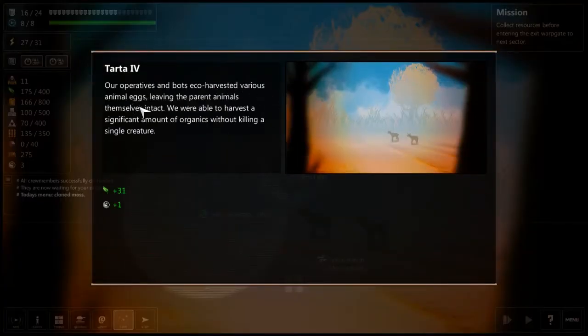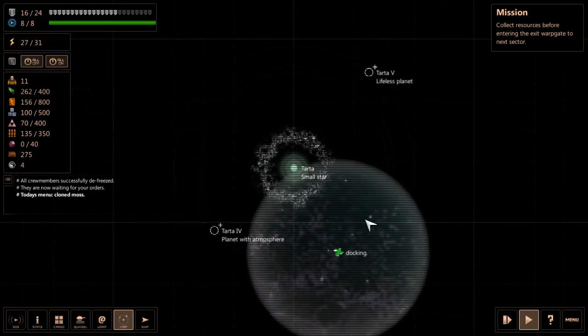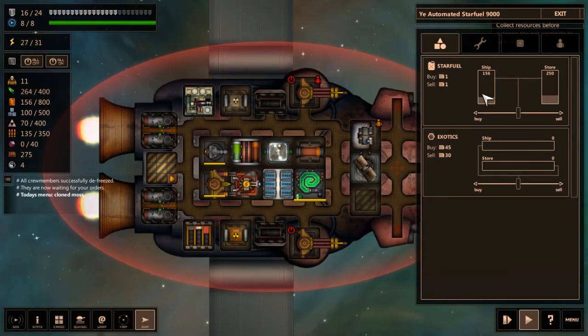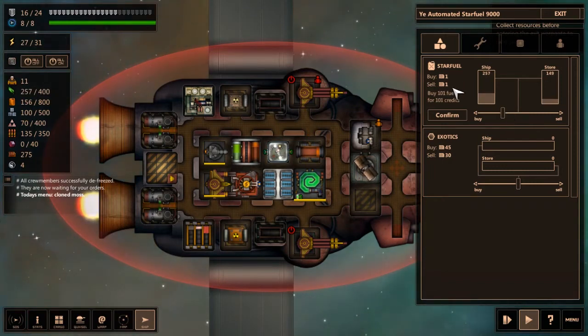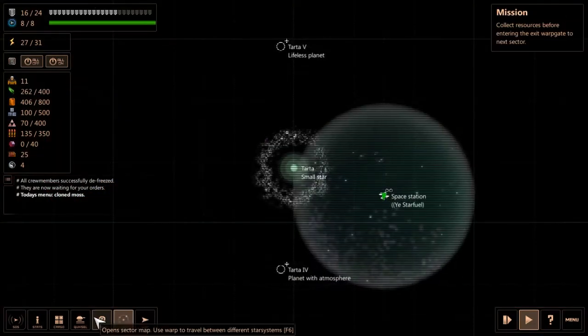Our bots eco-harvest various animal products, leaving the parent animals themselves intact. We got a lot of food, which is good because some stations will buy that from us. Let's look into the station. They do not want to buy any food, they won't repair, and they basically won't do anything. So I'd suggest just buying a bit of fuel — it's cheap enough here. Let's buy all the fuel. We have more than enough space, so screw it. And let's get to the world map.